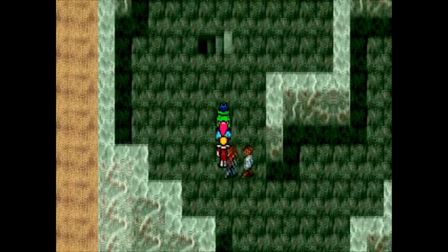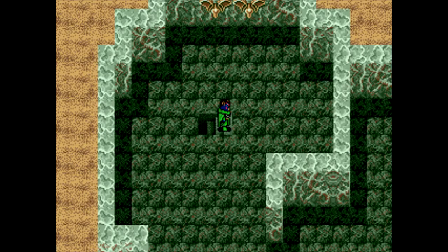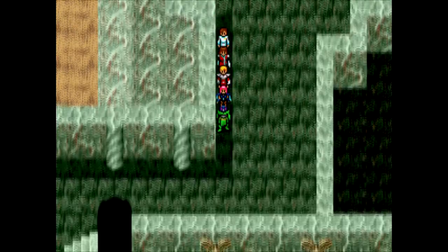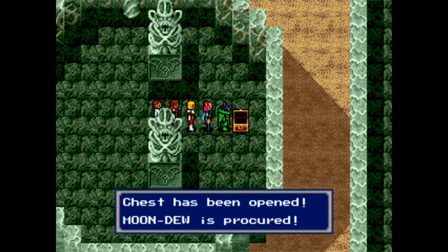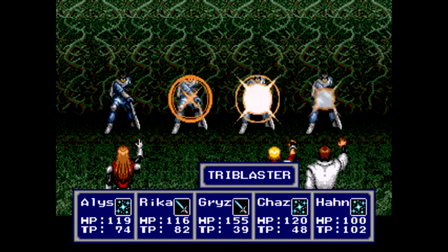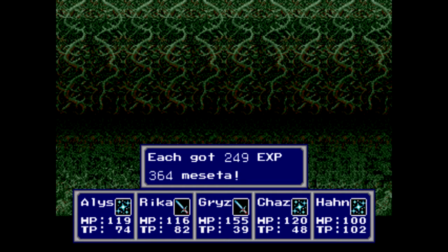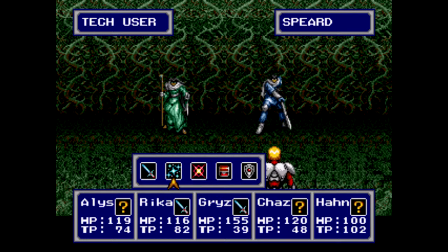Phantasy Star 3 - that's the black sheep of the series. It doesn't even fit in with the other games or the timeline in general. It's just there. Fall down here for a secret Moondoo - finally, this item. It's like a Phoenix Down; we can finally revive somebody. If I'm not mistaken it revives them at 25% of their max HP, so definitely hang on to that for an emergency. Since we're like seven or eight hours into the game and we just now get our first revival item. I'm not a fan of Phantasy Star 3 at all.